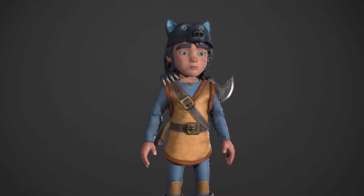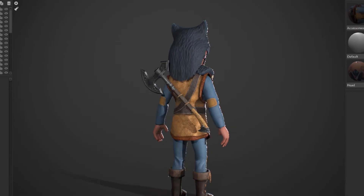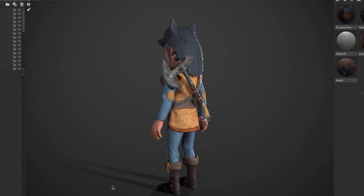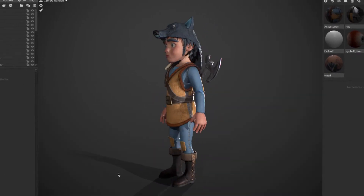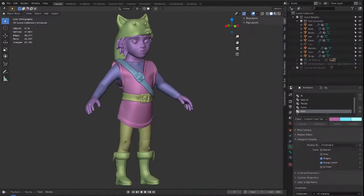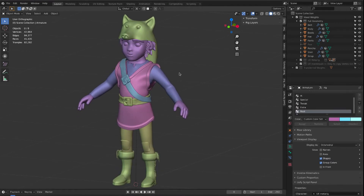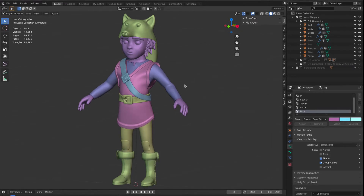I started prototyping and designing using Blender and Unreal. Here you can see the first design of the main character that I will be using temporarily in the prototype. This character has been designed, scoped and modeled in Blender and I textured it in Substance Painter.